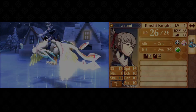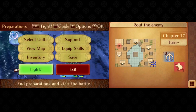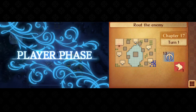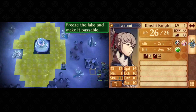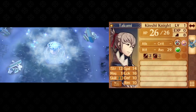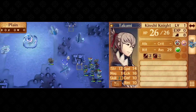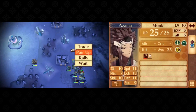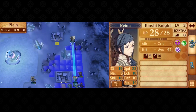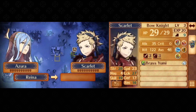Now we just have to do some clever positioning to get Scarlet to her ambitious, faraway targets. With her new Movement Plus 1 skill and a plus 1 move pair-up partner, Scarlet has an impressive 10 move that lets her reach Flora without needing to get past the reinforcement trigger. If she moves, gets refreshed, and moves again, she would end on her target tile, but then she would need to get refreshed again, and Azura would be too far away for a shelter sink.